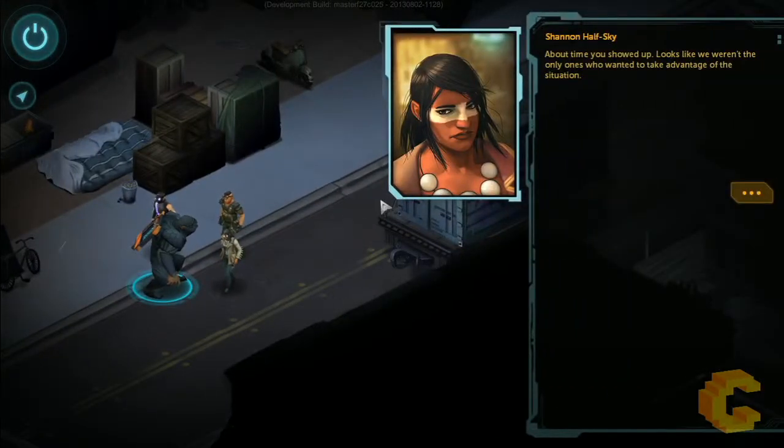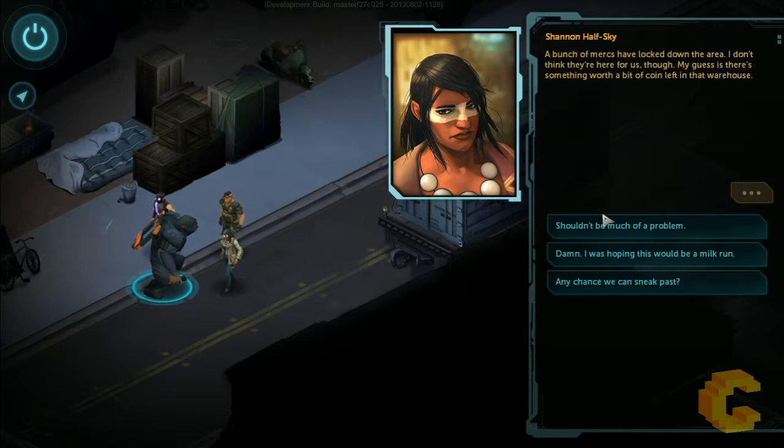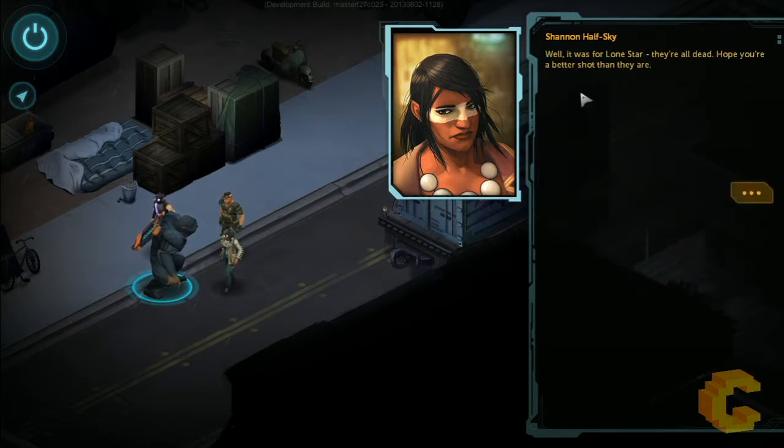So this is story mode. Shannon is the character I've got to keep alive in this chapter. She's talking and has basically said we've shown up here but there are others we need to deal with. This is an RPG-style choose-your-own-scenario situation — everything rounds up and ends in the same place, but you've got different ways of talking to people. You can be rough or nice, and people react differently. I'll just say it shouldn't be much of a problem.